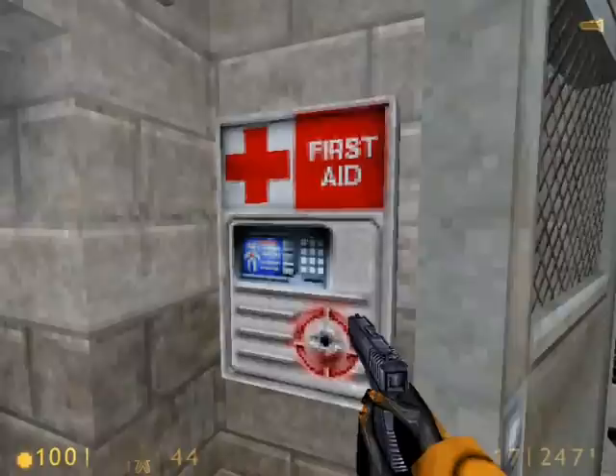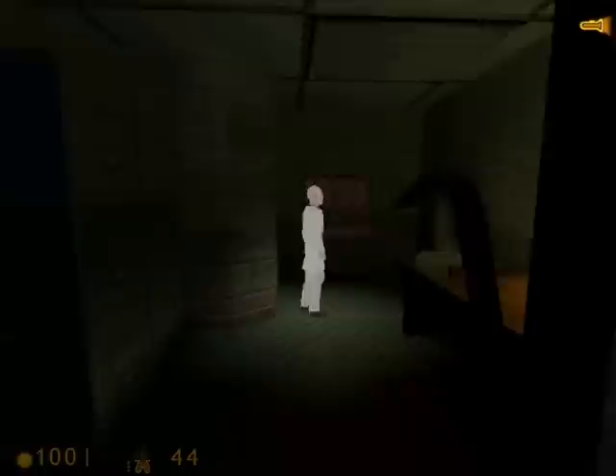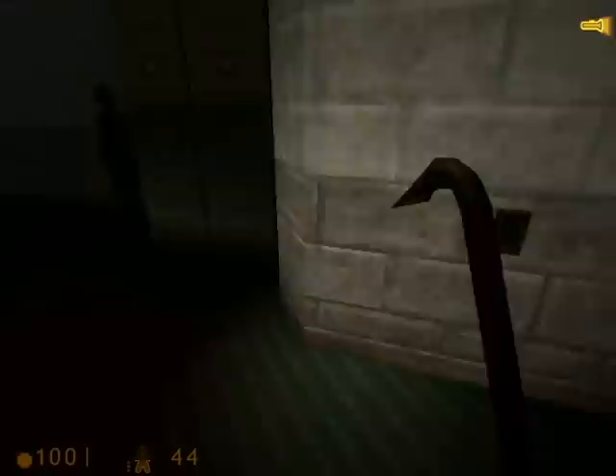This office area has nothing in it — oh, except for a first aid station, so use that if you need to. Now we'll enter this dark corridor and kill off the barnacle quickly — you have to react quickly, otherwise he'll bite you. You can grab the health pack from the table.